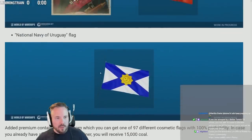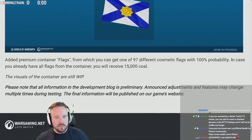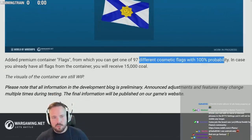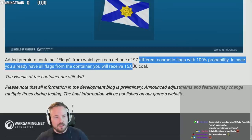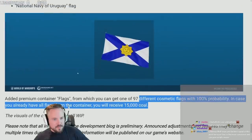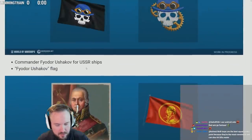Added premium container flags — from which you can get 97 different cosmetic flags with 100% probability. In case you already have all flags from the container, you will receive 15,000 gold.